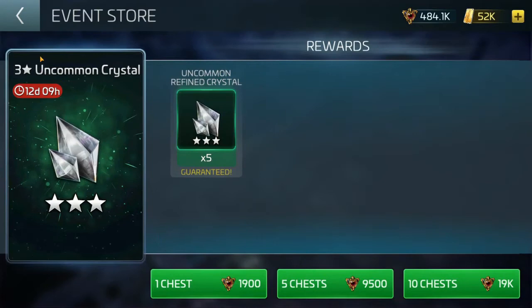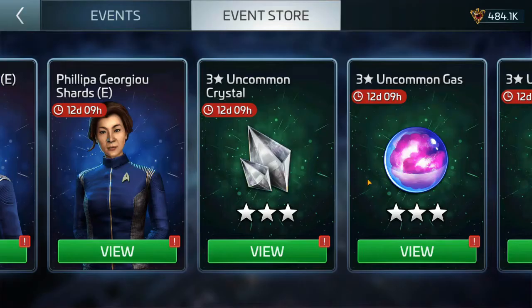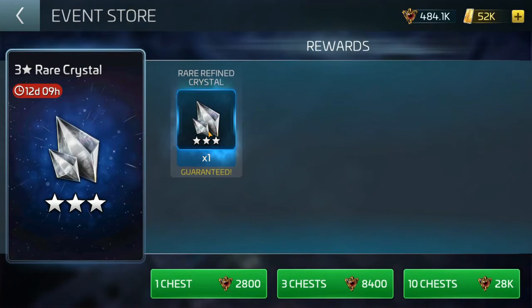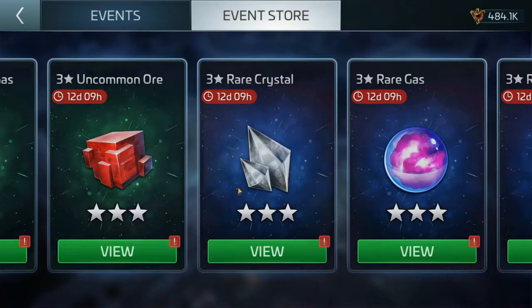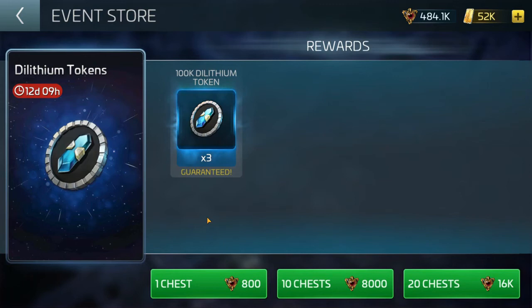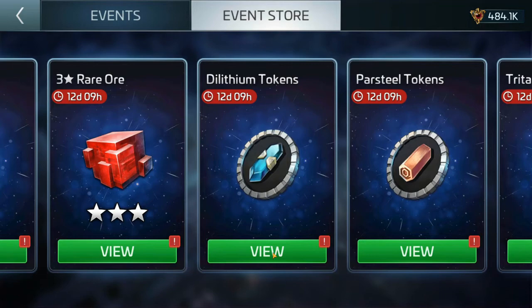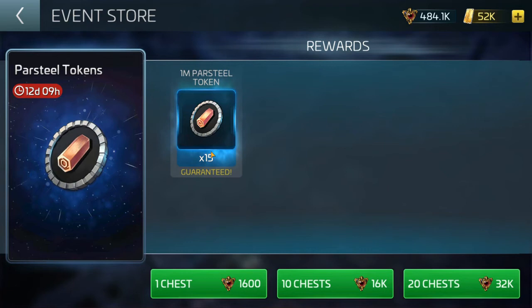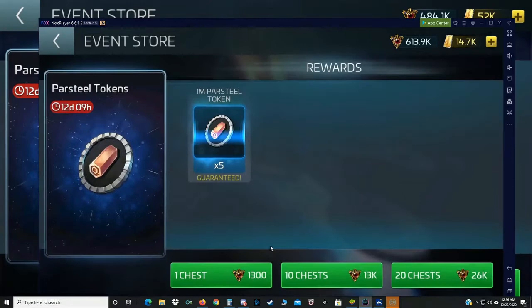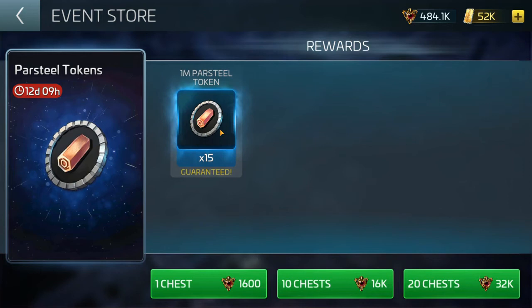For the uncommons, I don't recommend going nuts here — but if you've already spent your main priorities and get to this point, the rares are super expensive for what they are. Resources like dilithium, tritanium, and parsteel do come to you slowly over time. Once you've made the majority of your purchases and you're down to your last few thousand credits, you can grab these. For example, one chest of parsteel is 1,600 credits for 15 million — though it is level-based: 1,300 for 5 million versus 1,600 for 15 million.